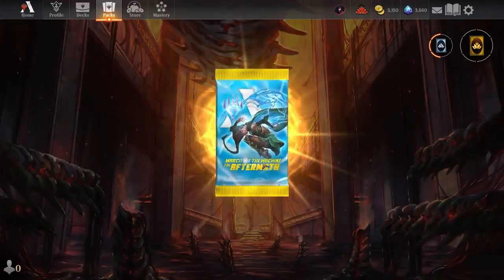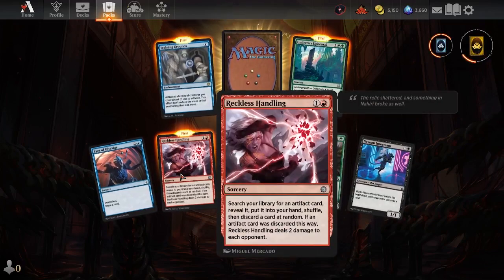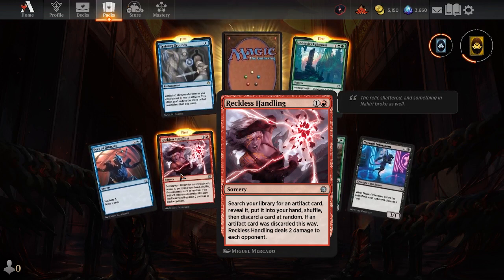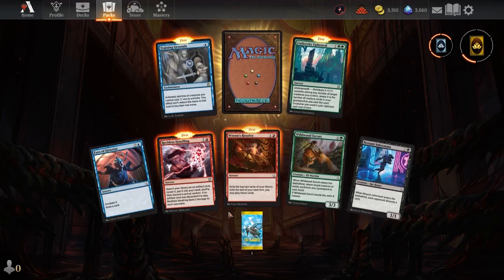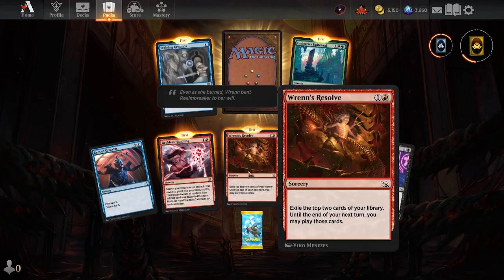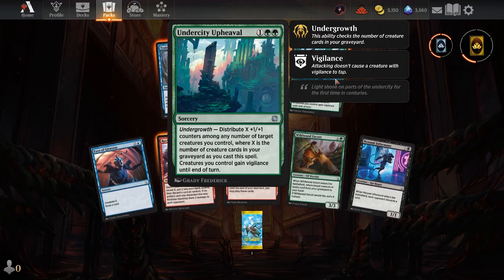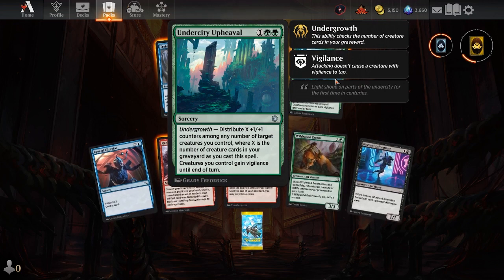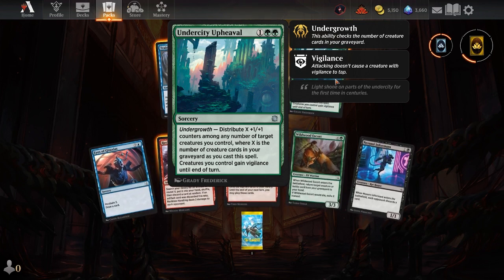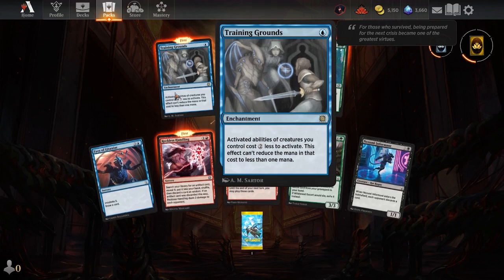Alright, pack number two of the Aftermath. We got Reckless Handling — search your library for an artifact card, reveal it, put it in your hand, discard a card at random; if an artifact card was discarded this way, deal two damage to each opponent. Cool. Wren's Resolve — exile the top two cards of your library; until the end of your next turn, you may play those cards. Awesome. Undercity Upheaval — distribute X plus one plus one counters among any number of target creatures you control, where X is the number of creature cards in your graveyard as you cast the spell; creatures you control gain vigilance until end of turn. This is a mean, nasty card.